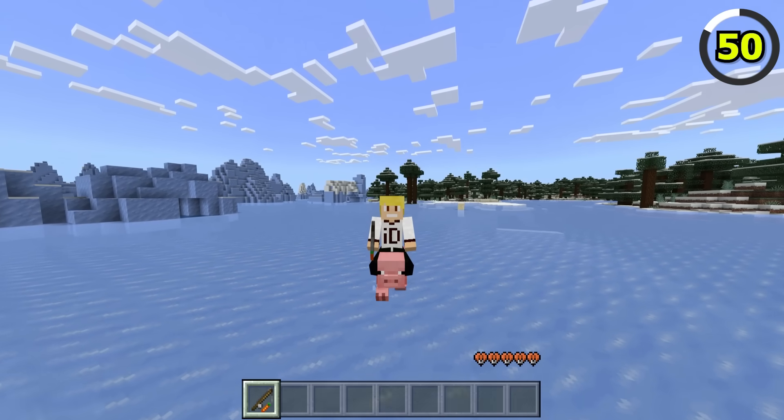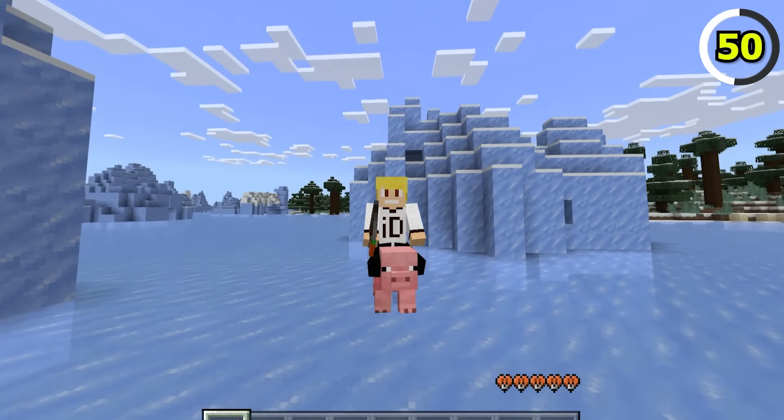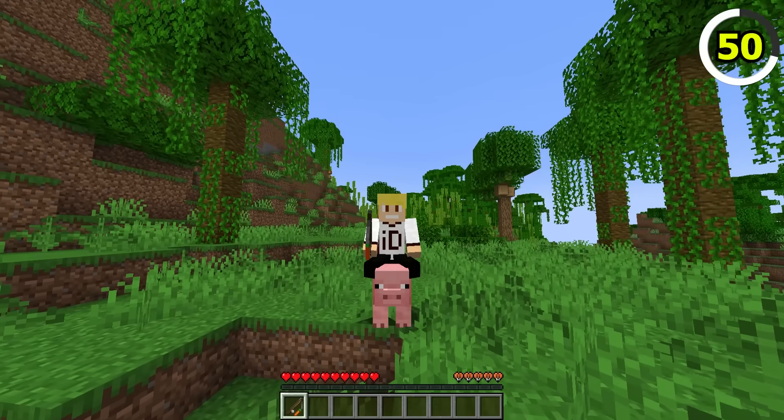When riding a pig in Bedrock Edition, if you right-click the pig with a carrot on a stick, it will actually play a sound cue for the pig when it is speeding up. On Java Edition, the unique pig sound effect is nowhere to be heard.